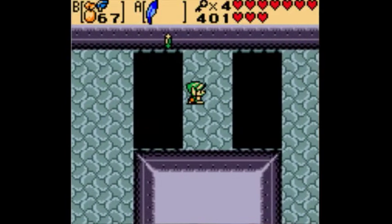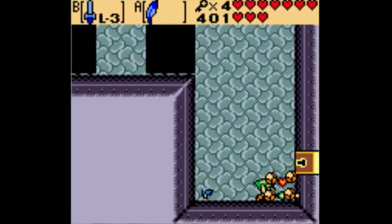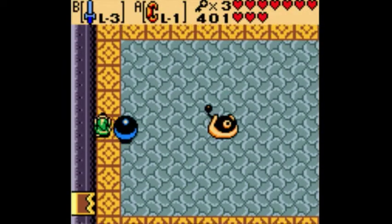Another two of these long gaps. And this is why you need four keys, because this is a fairly linear path to the boss key. First you need to face a mini-boss, but you will need all four keys on your way there.